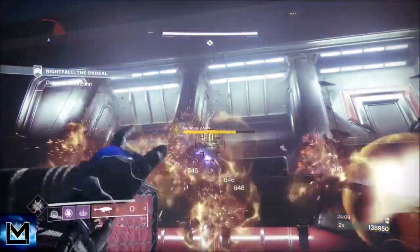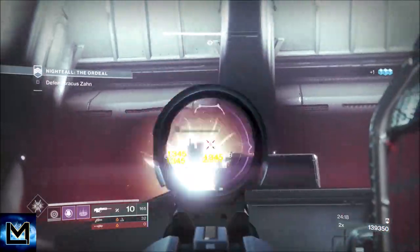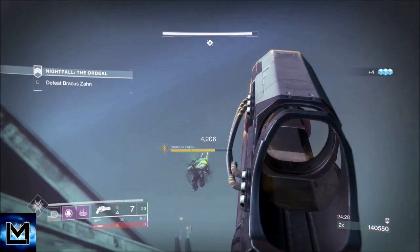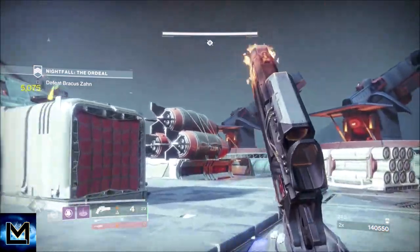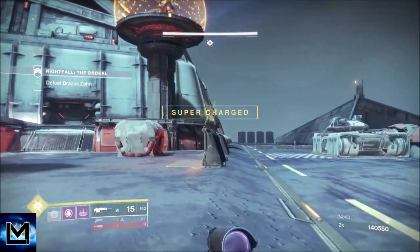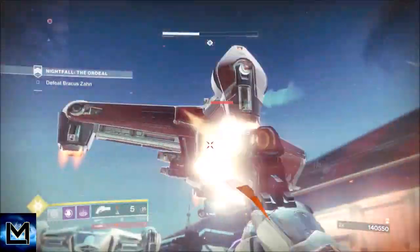I threw my grenade and it went through his legs — that says something about how Bungie builds the characters. You want to take the boss's first health bar out to put him into his cocoon state. When the ads come out, that's the first wave. Up here we have the boss, and then there's the ship we have to deal with — take it out with Ariana's Vow. Move down to the bottom area, which is a great place to fight ads on both waves.